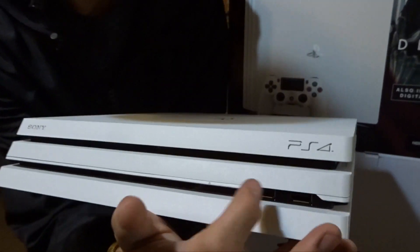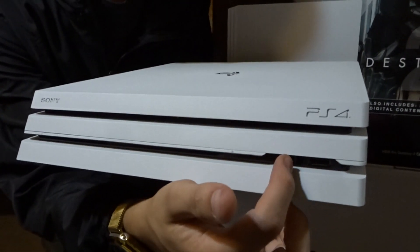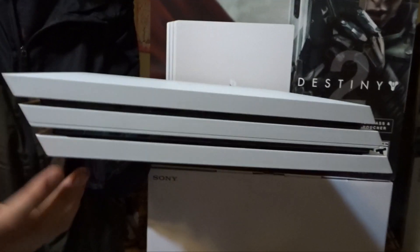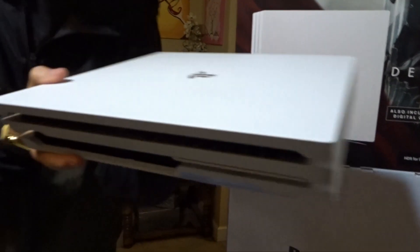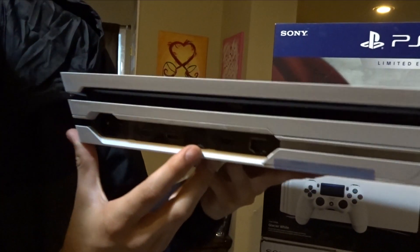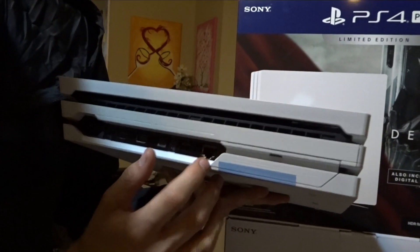On the front you're going to get the button for the eject CD and two USB ports right here. The power button is on the left side. On the right side of the console, just vents. Same for the left side — just vents. Going to the back side of the console: you have your power, HDMI, USB, digital output coaxial, another USB, and then your Ethernet cable.